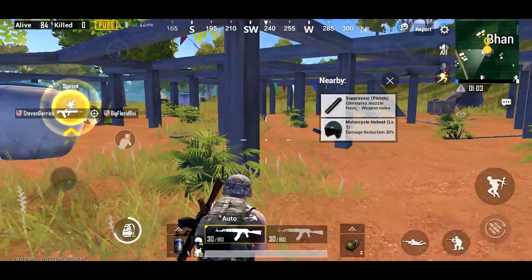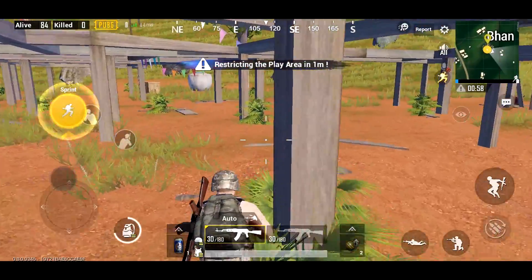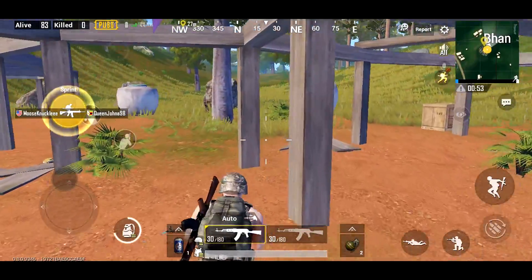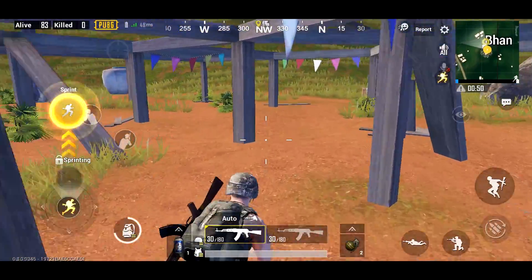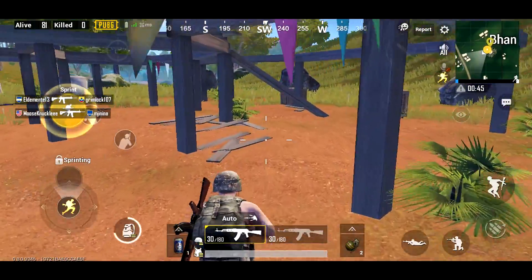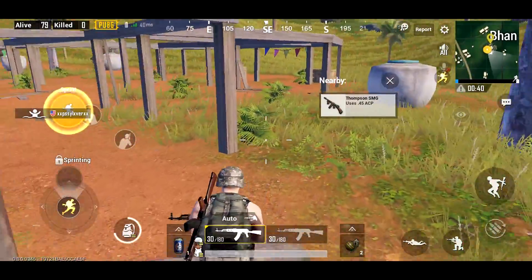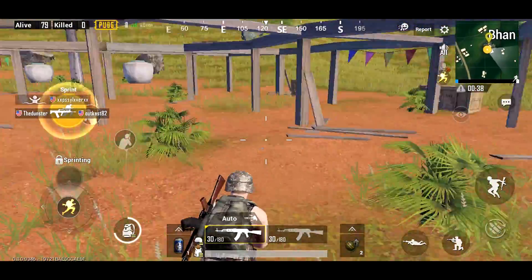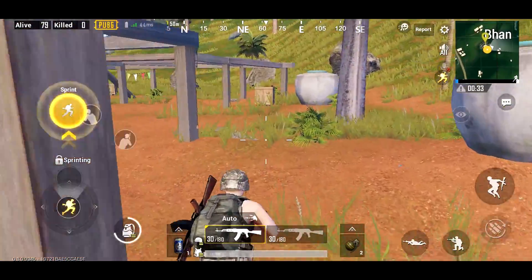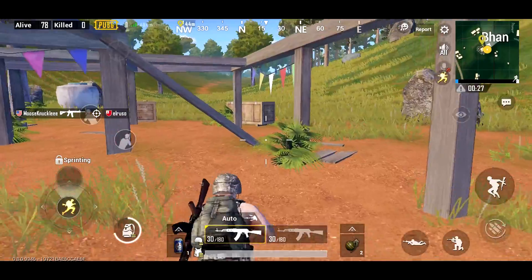We're almost done. Again, you would be doing this faster in a real match if you're actually trying to win. But the point of this video is more so to introduce you guys to the location and show you that this is a location that's pretty good and one that you might want to check out. Now I'm just running around to make sure I didn't miss anything, showcasing how good the loot here is — because it's pretty good. That quickly, we got a Tommy gun and an AK, two scopes for the AK, and also a level three vest and level two helmet.